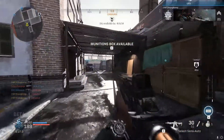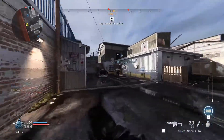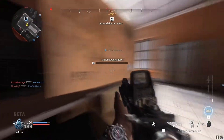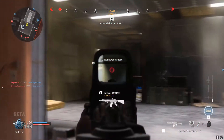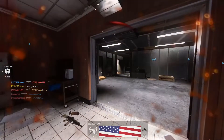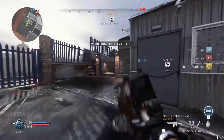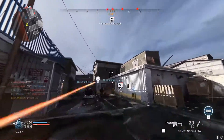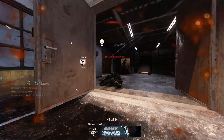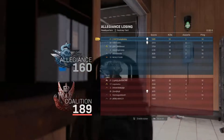The cave map, set in the Middle East, was somehow one of my favorite and least favorite maps at the same time. The outside portion is great and really enjoyable. The cave part is the most annoying — it's way too dark in there and you can't see anything, while they can see you since you have light from the outside shining in. Just light it up a little more and it would be fine.